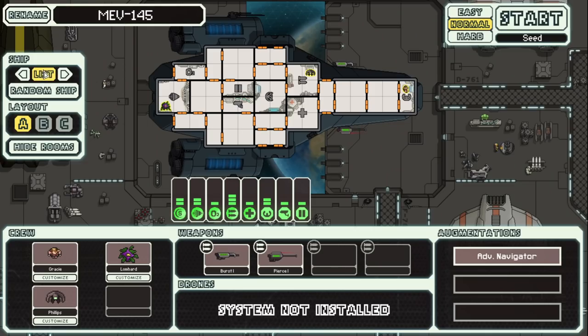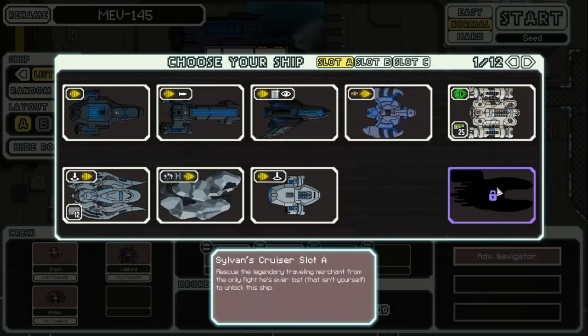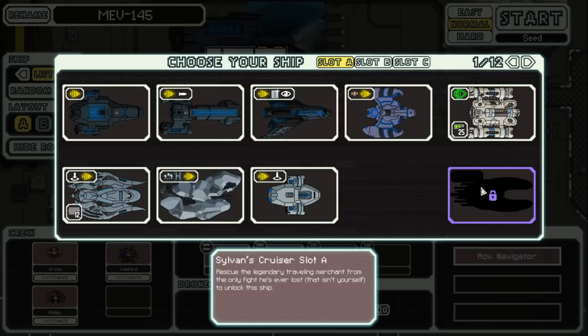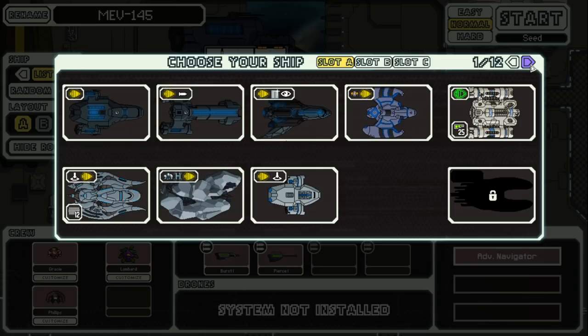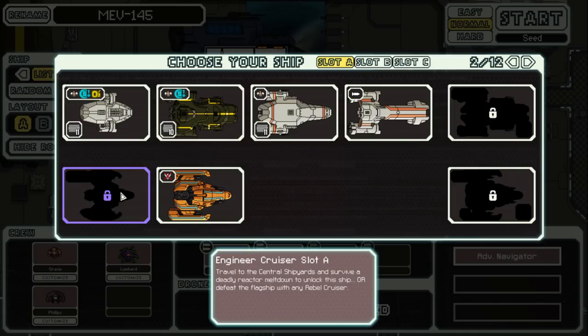Alright, new game. So what I'm thinking is we've got all of these unlocked. But Sylvan's - look, we'll get there. We'll get there. I'm trying to come up with a good build so that we can just go like a whole run devoted to taking out Sylvan. Forget the flagship. But that is not today. So what I think I'm going to do - obviously a lot of ships are behind RNG unlocks. You just have to find the events, and we'll keep trying our best to do that. But I want to try to just go down the line and kind of unlock the next things.